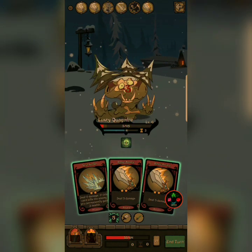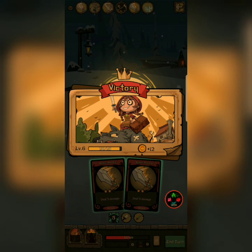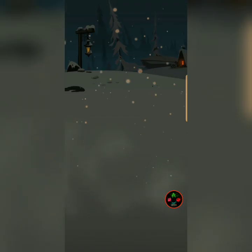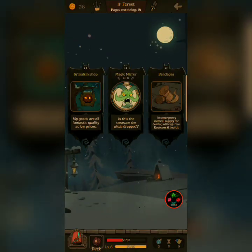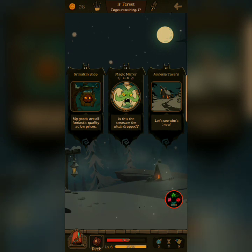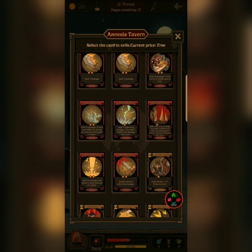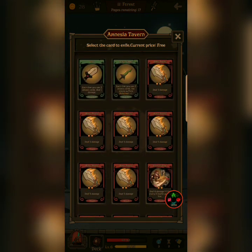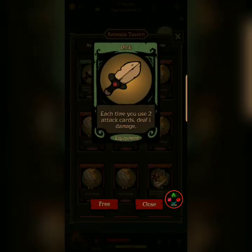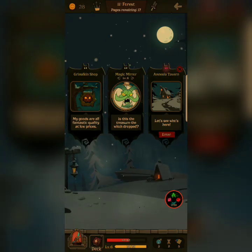Do that. And do that. And I gain two back. Bandages! Thank you! And do Tavern. So this I upgrade. Let's do that. That's it — make that disappear.